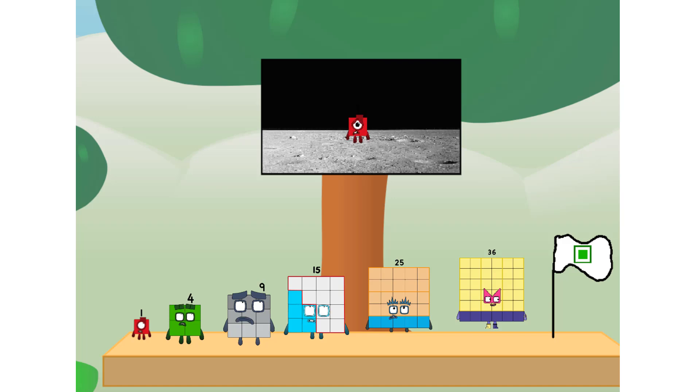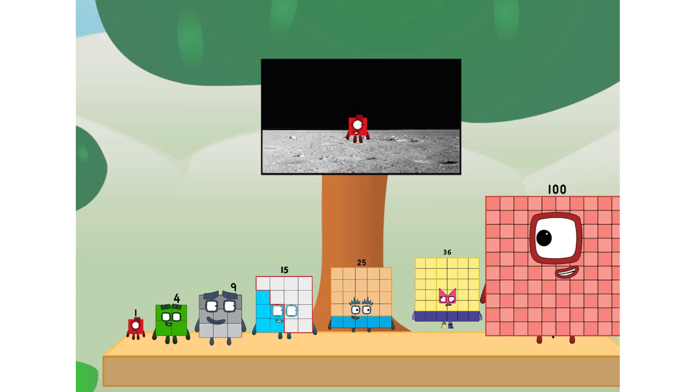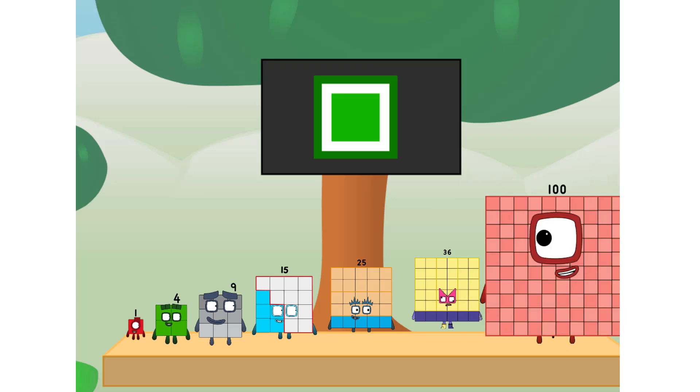Number land, we have a problem — I forgot the flag. Don't worry, little one, I'll take care of this. Ninety-one, and I promise — no rockets. Square power only.